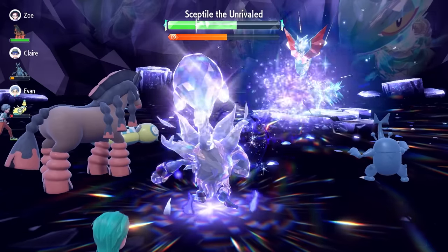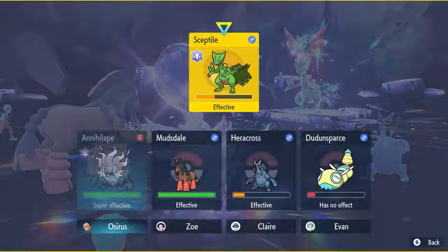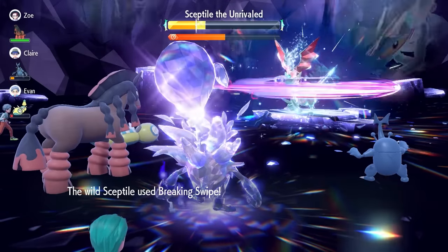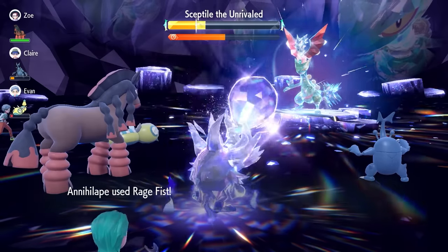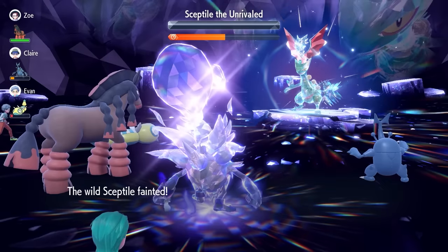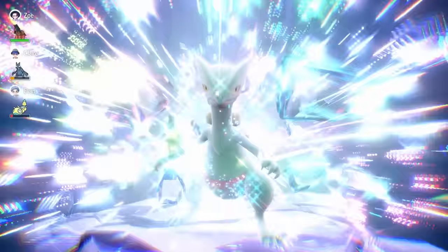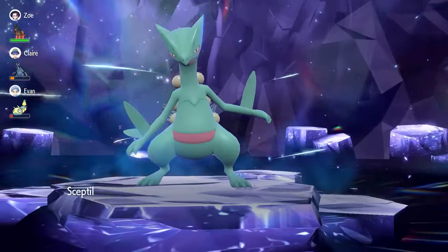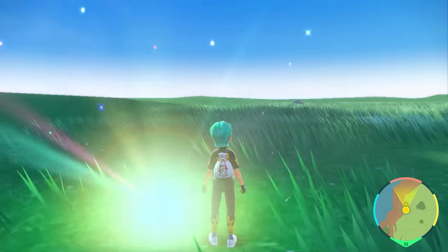When coming into the raid with Annihilape, the main thing to identify is having that Intimidate user next to you. Focus Energy is so useful — critical hits landing here can allow you to pick up the knockout and clear Sceptile very quickly. Normally it will be around this time. This is a very quick and consistent way to farm Herba Mysticas over the weekend — faster than Clefable and many other options. Annihilape is something you've already got built in-game; you just need to tweak those EVs, tweak that nature, and you'll have a great time farming.